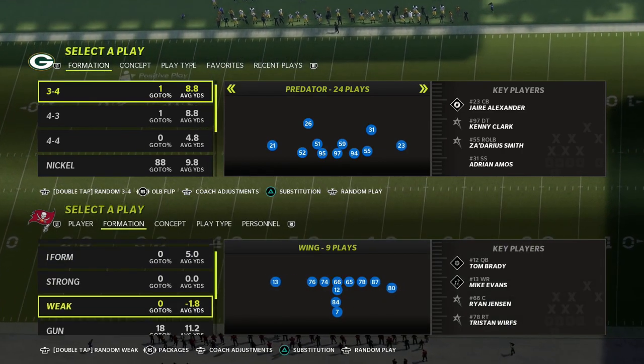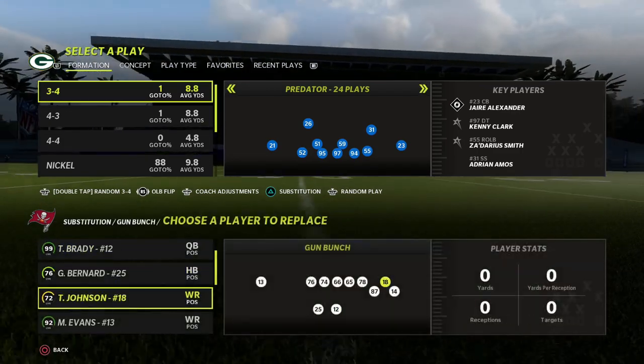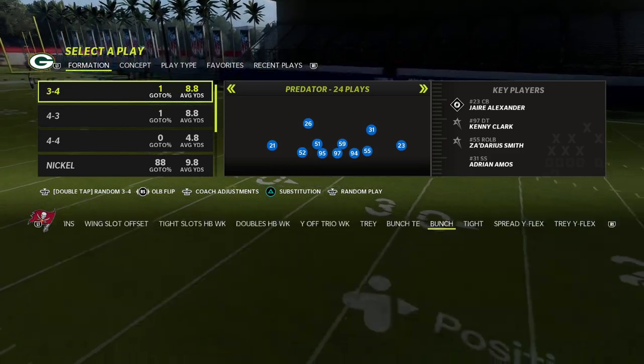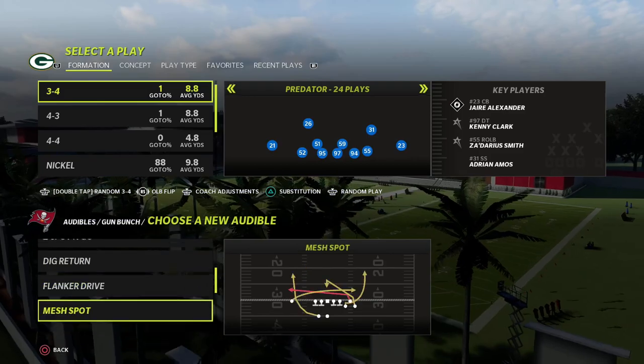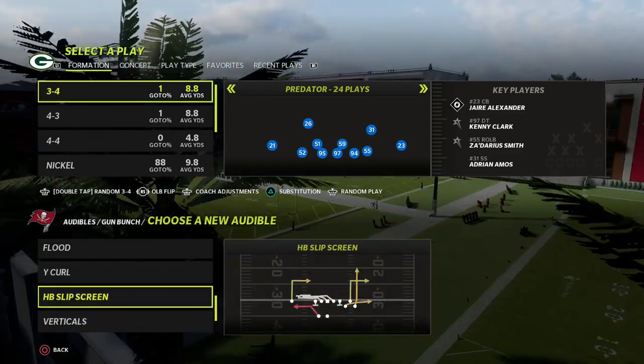In this video I wanted to break down a simple blitzing concept out of the Nickel 2-4-5 Odd that you can use against pretty much any offense in this game. It works really well as a great defense for the gun bunch meta that you might be seeing online.